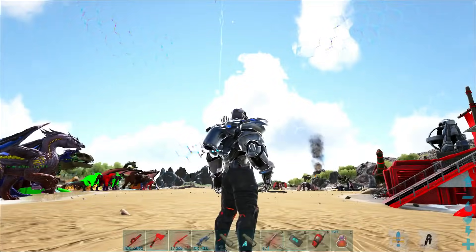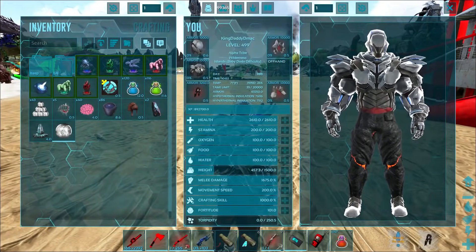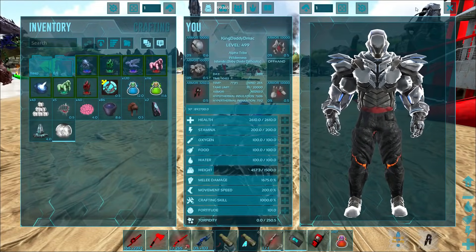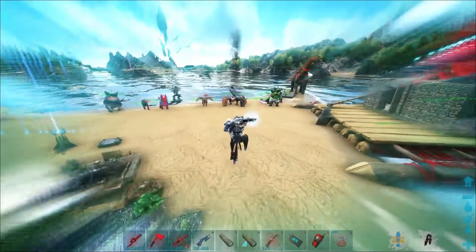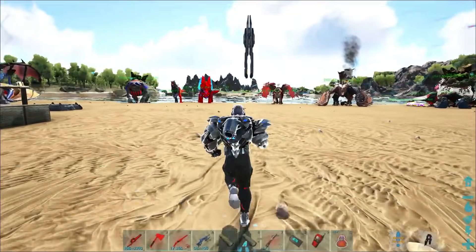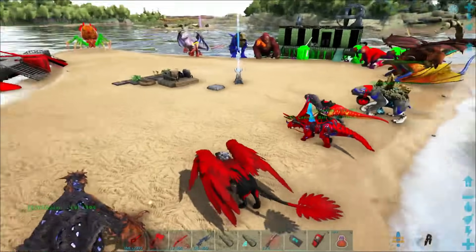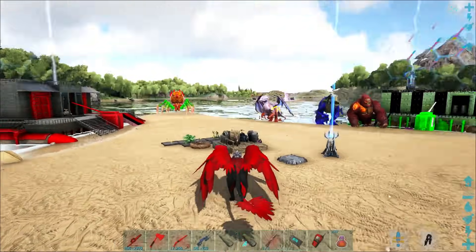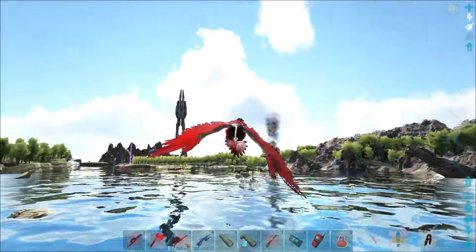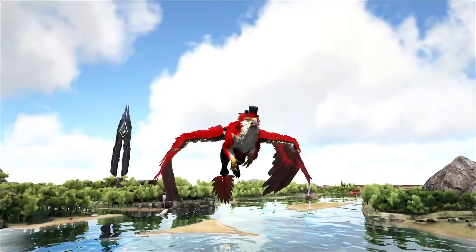The Vulcan tech armor is pretty crazy — ten thousand armor per piece. We're practically invincible. We've got to hurry up and go look for those Phoenix today. I believe the Phoenix is likely gonna be over in the winter biome, but we'll go on the hunt and see what we can find.